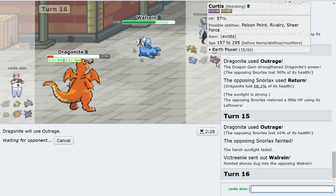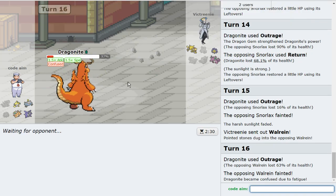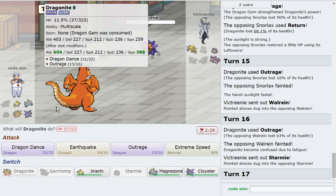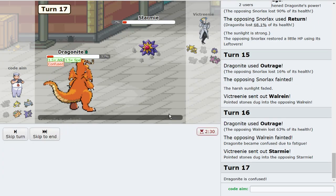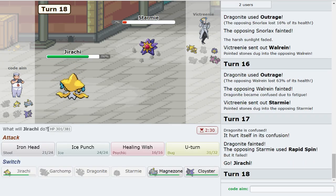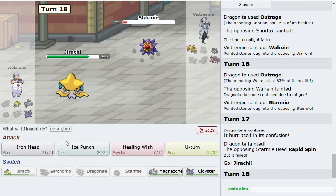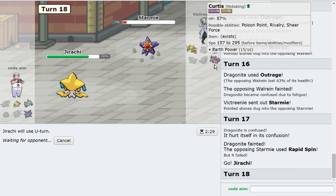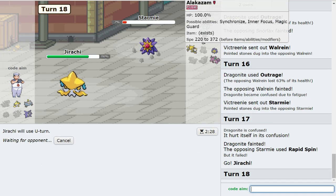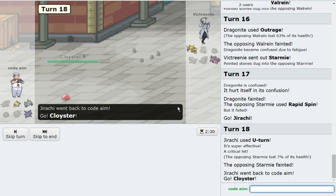If this thing hits itself in confusion, they can't Rapid Spin so rocks are up, which means Nidoking would be good. If I don't hit myself, this is fine either way — I just U-turn here. The reason I'm U-turning into Cloyster is because I want to be able to Ice Shard and Ice Punch to win. If I Ice Shard Alakazam I can Ice Punch to kill it; if I Ice Shard Nidoking I Iron Head to win. Cloyster is the best play.